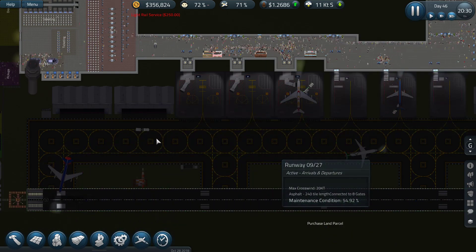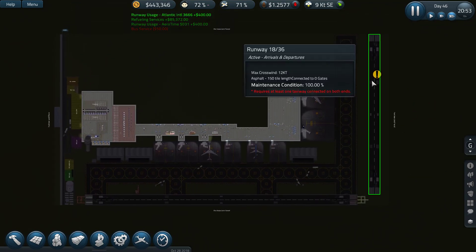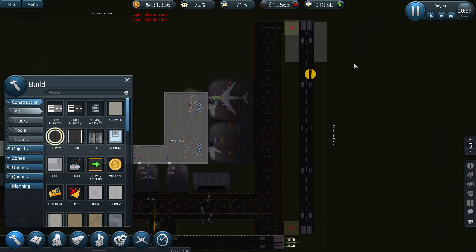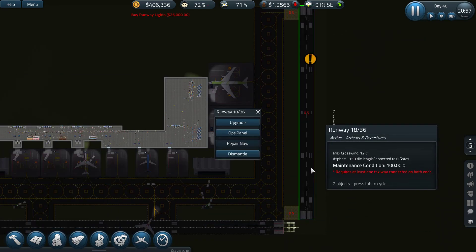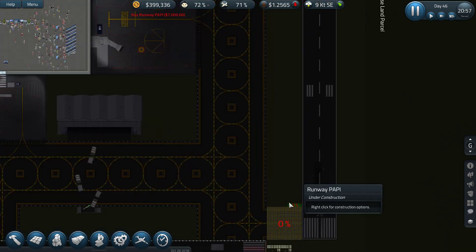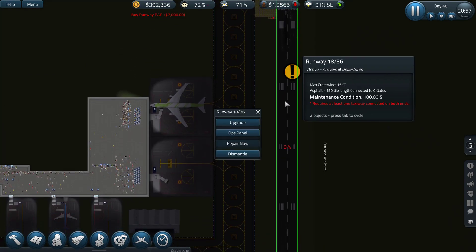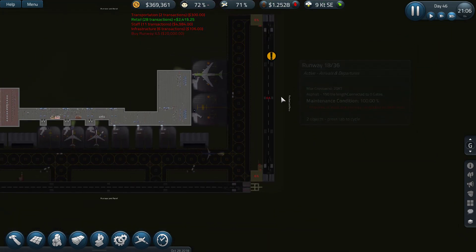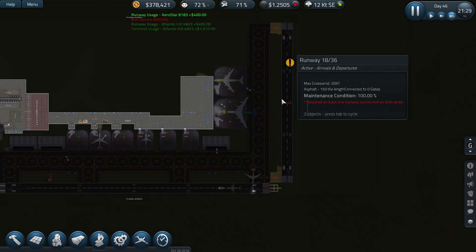We also got the ability to purchase land on all sides now, which is something we needed. Our new runway over here has completed, so we'll have to upgrade that. I want to build one of these and just max it out. Now with an extra runway I think we will do fairly well.